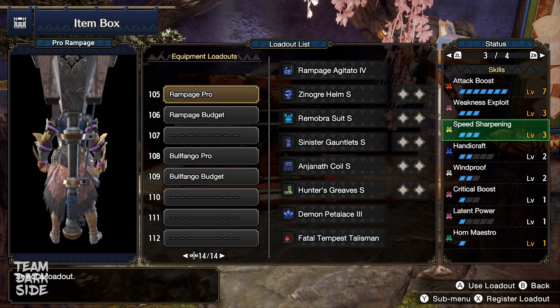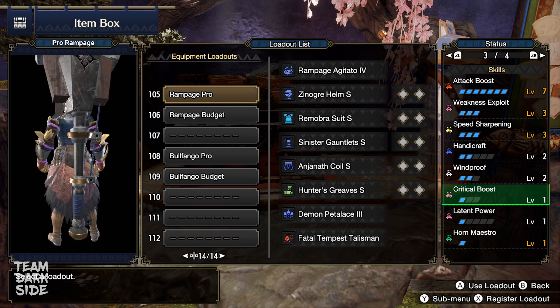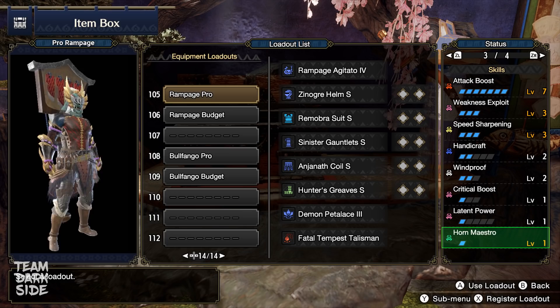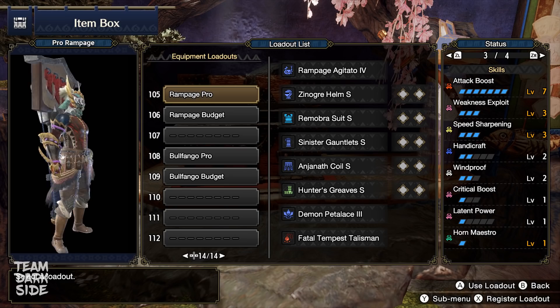Our pro build can be made with a Weakness Exploit Level 2 charm, which is honestly not that hard to get. It comes with Attack Level 7, Weakness Exploit Level 3, Critical Boost, and Horn Maestro. Horn Maestro works differently in Rise — instead of extending your songs, it gives you a 10% boost on your shockwave attack damage. It's a mandatory skill for every Hunting Horn build and super easy to slot in as a single slot skill. We go for Attack Boost Level 7 over more levels of Crit Boost because Critical Boost doesn't affect shockwave damage, as shockwaves cannot crit. So it's better to max out attack instead for the highest possible effective raw.